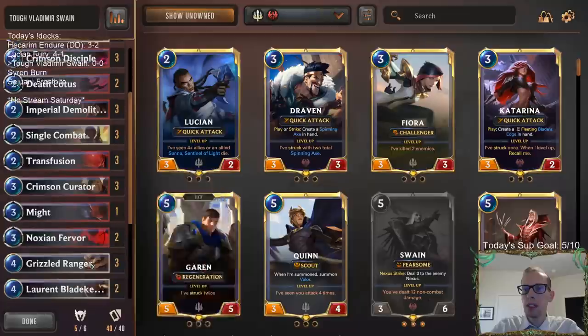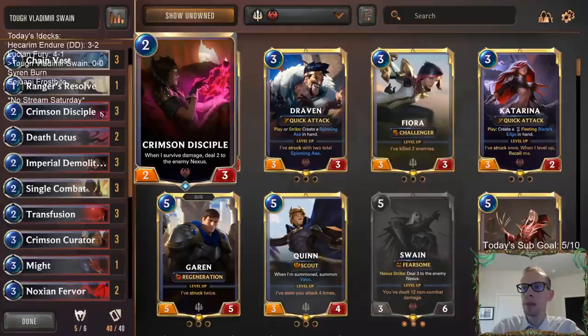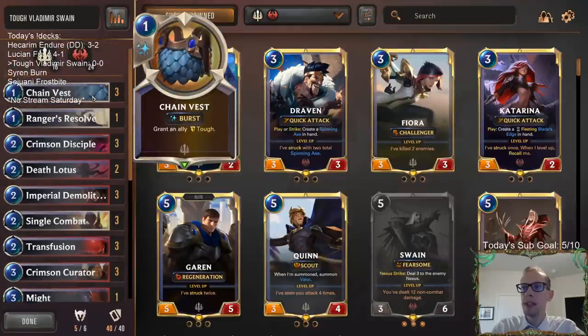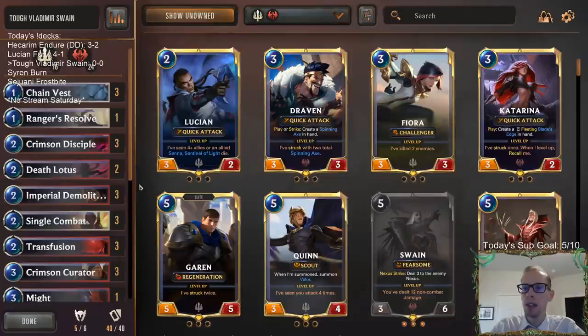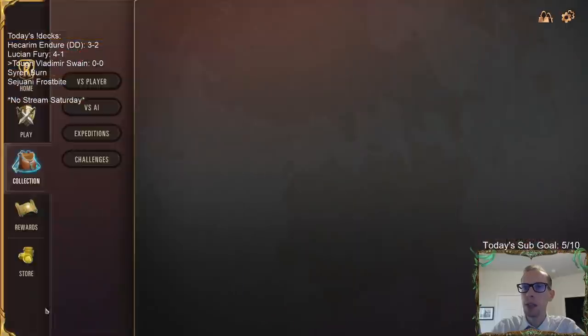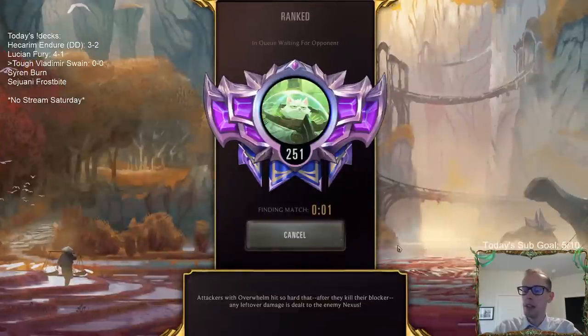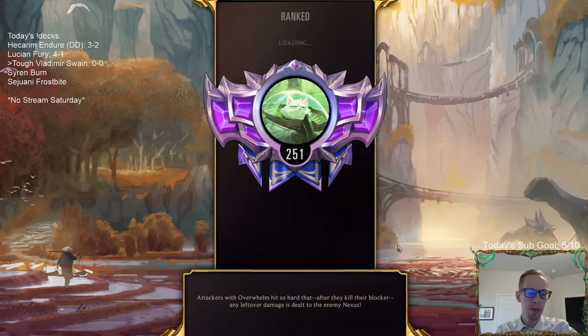Our deck is basically built on the Crimson cards — Crimson Curator and Crimson Disciple — and then giving them Tough. I feel like Chain Vest is probably even better than normal right now because there's a lot of people playing Bilgewater and there's a lot of Mega Rains, so Chain Vest looks even better because of that. And of course Vladimir is now upgraded — the leveled-up Vladimir starts draining, which makes our deck even better.